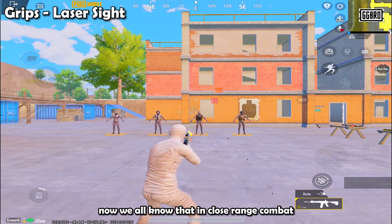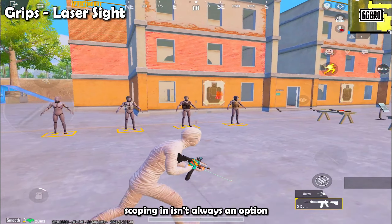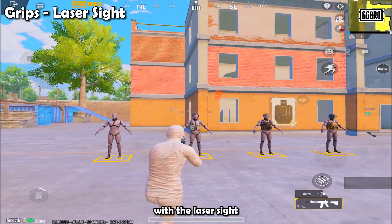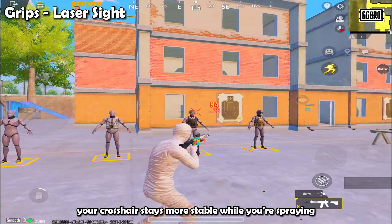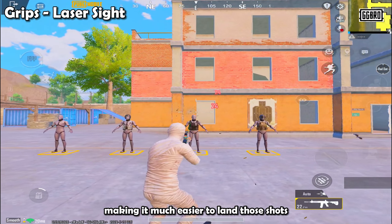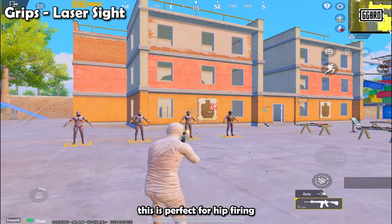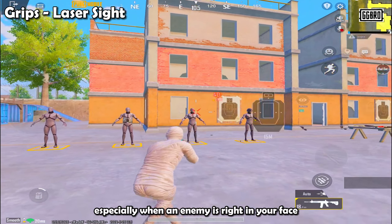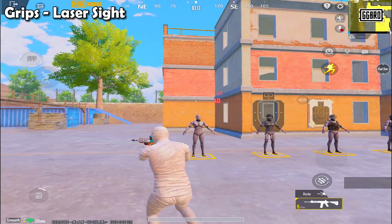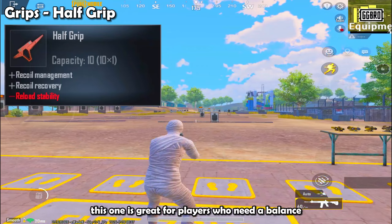The laser sight is your go-to attachment if you want to improve your hip-fire accuracy. In close-range combat, scoping in isn't always an option. With the laser sight, your crosshair stays more stable while you're spraying, making it much easier to land those shots. Whether you're using SMGs or assault rifles, this is perfect for hip-firing, especially when an enemy is right in your face.